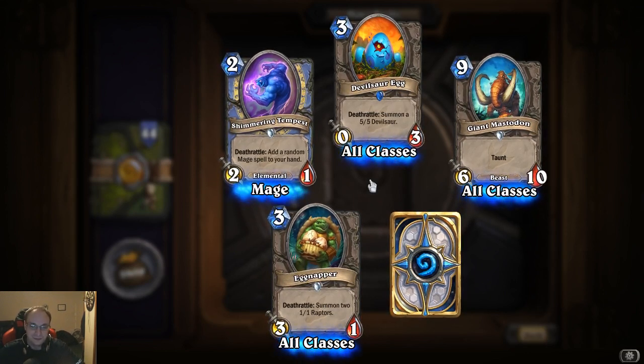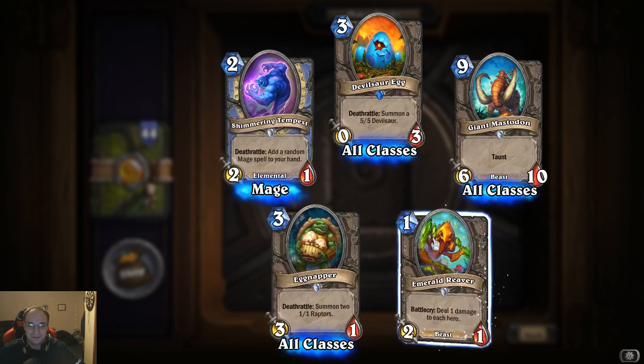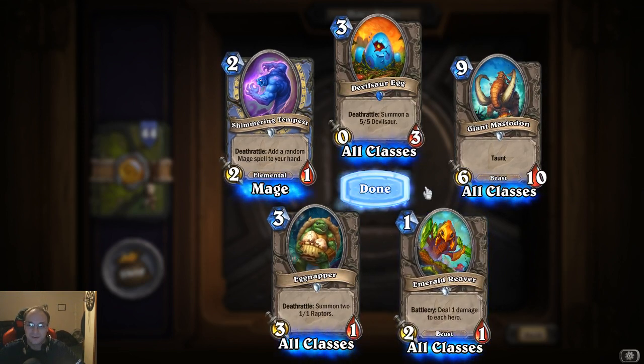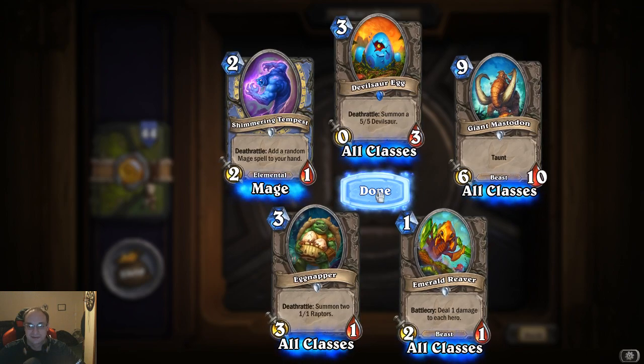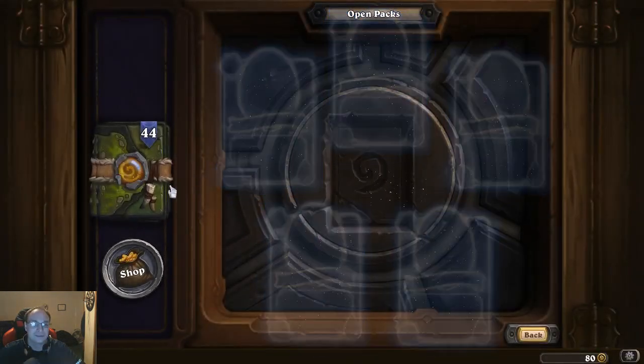Eggnapper: deathrattle, summon two one-one Raptors for three cost — that's a three-one. Emerald Reaver: battle cry, deal one damage to each hero. I don't like those two, I really don't like those two.